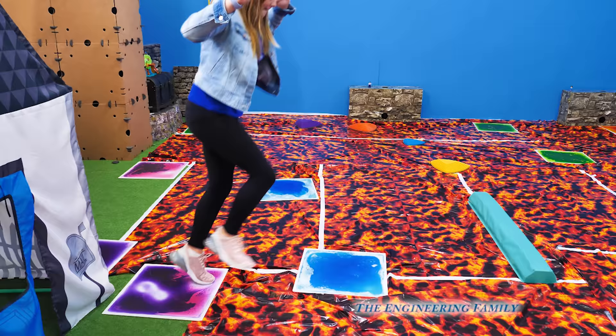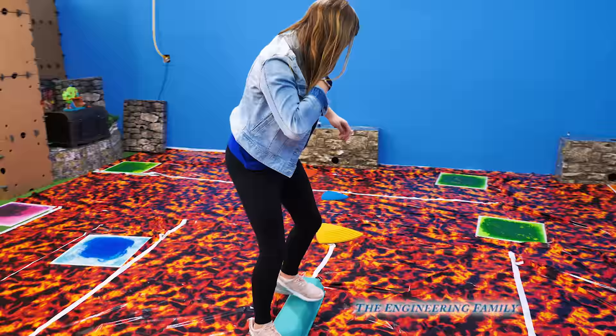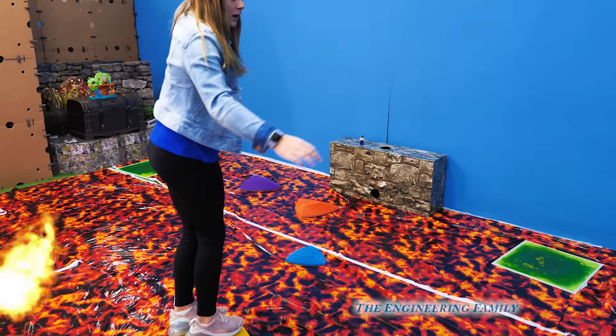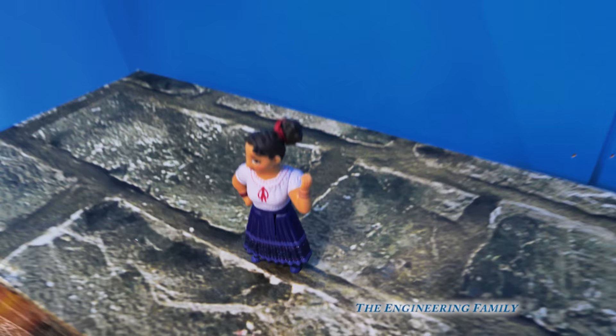Should you go to the blue or to the balance beam? Balance beam. Okay, good job. Don't fall, don't fall. All right, so you're gonna walk across. Good. You're gonna make it to that yellow. Good job, all right. Wait a minute. I think that's Louisa right there, isn't it? It is! There's Louisa. You found the first member of Encanto.